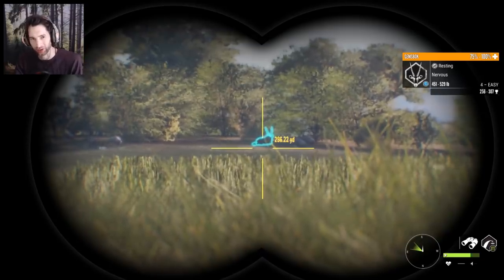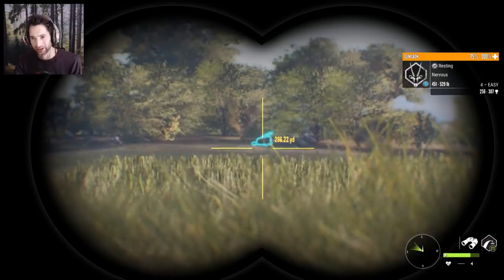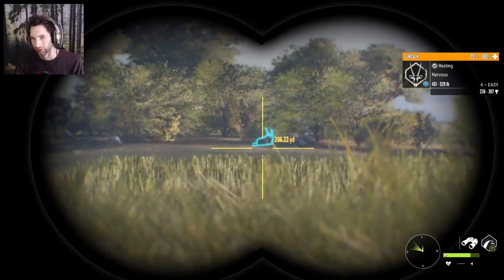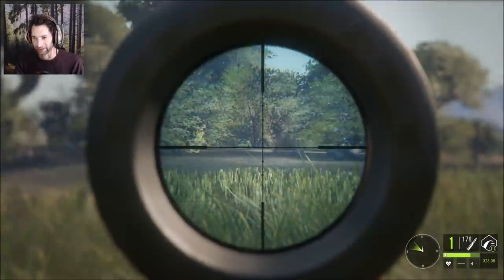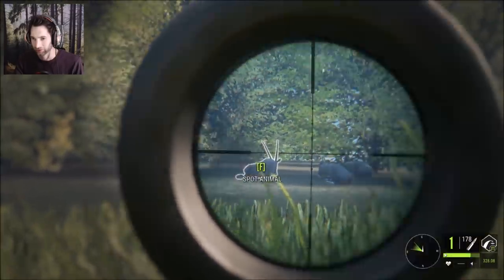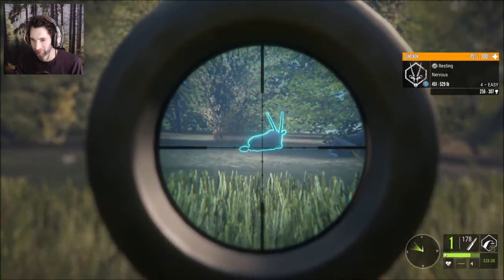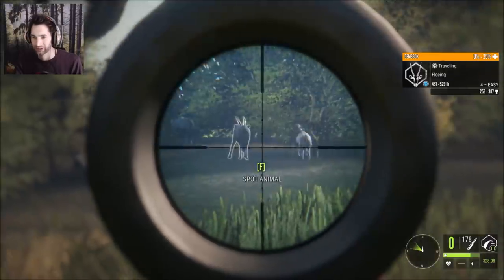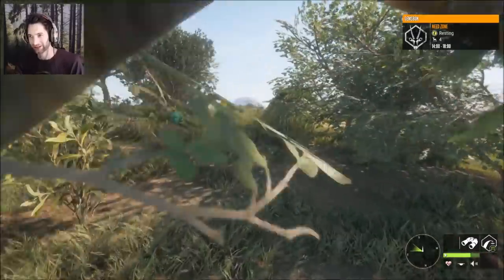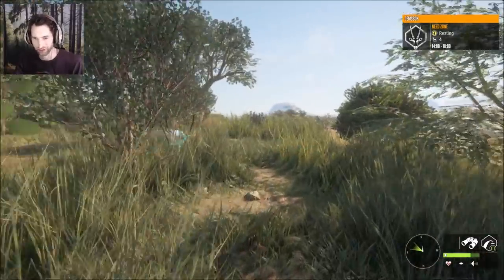We're trying to track down the female we hit before to keep our consecutive harvest at 100 percent, but we found a pretty big male out here at about 300 yards. We're gonna try for a shot with the 7 millimeter. Zeroed in for 300 — that's him right there. We'll shift over a little bit and try for a double lung spine shot. Got him! He ran about 15 to 20 yards so he didn't go too far.